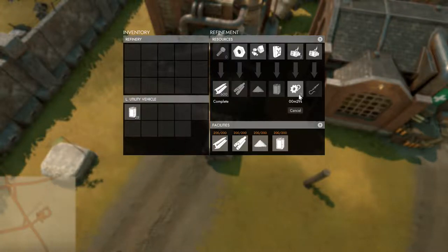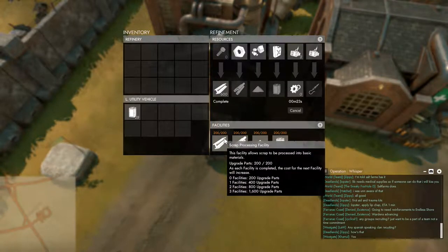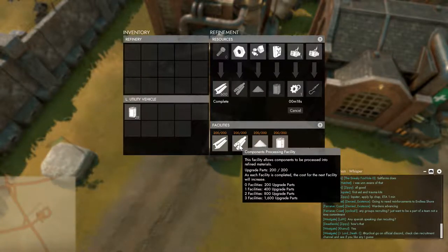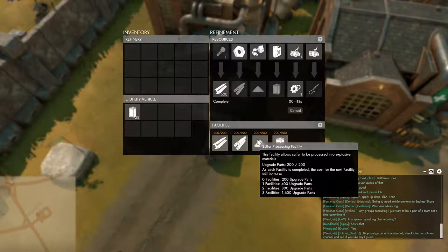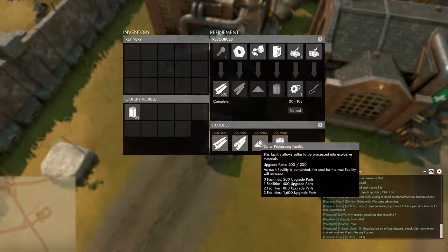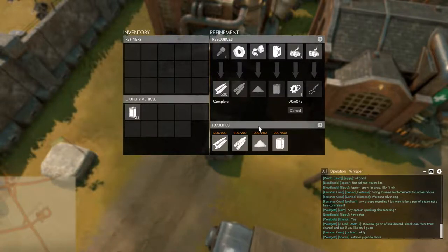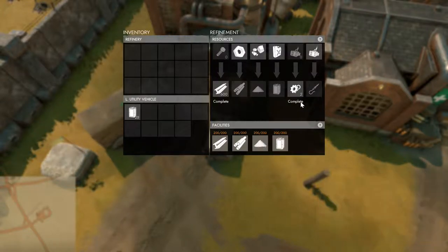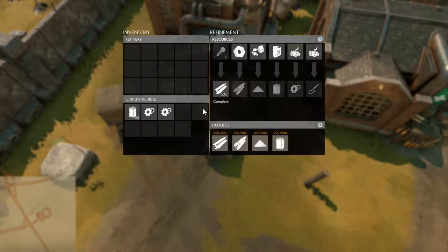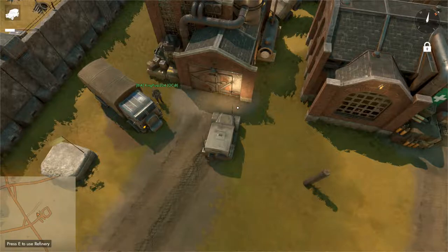While waiting, I'll note that refining B mats takes very little time. R mats take a bit longer, same with fuel. However, refining sulfur into explosives material is extremely time consuming, so plan ahead if that's your operation. The upgrade parts are done - I'll click to claim those two and also claim the B mats I crafted.